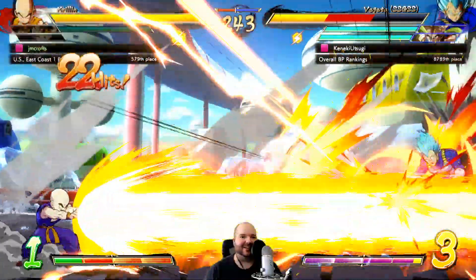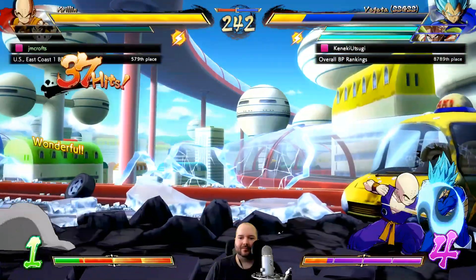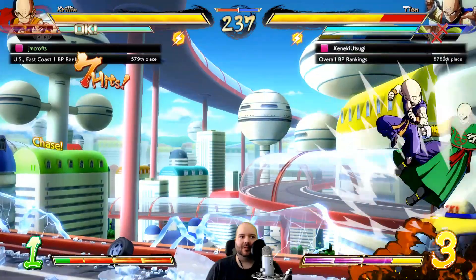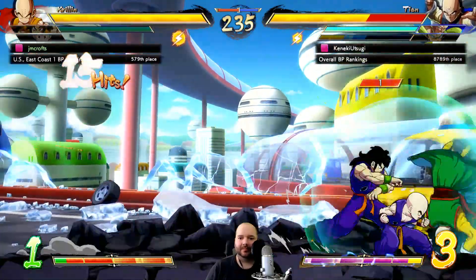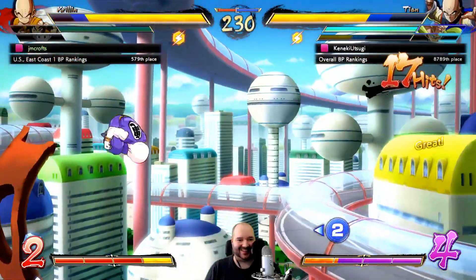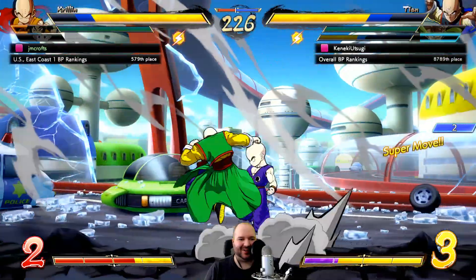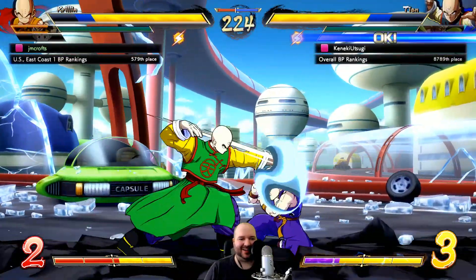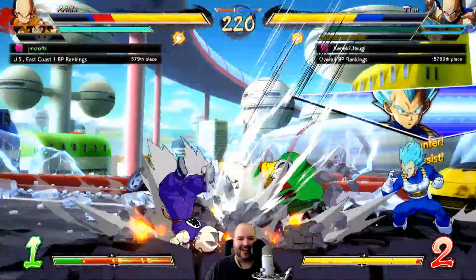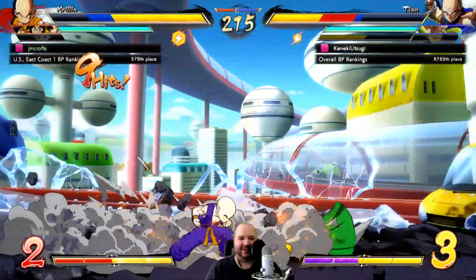Yeah, Blue Vegeta - his ki blasts are just absurd now. He can confirm off his ki blasts super easily. Let's just go into level three here. The extra distance on 5M and 5H is just really sick - I'm a big fan.